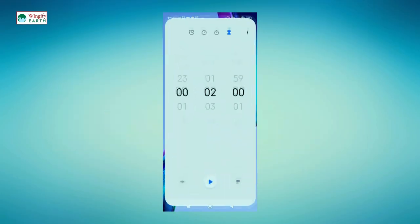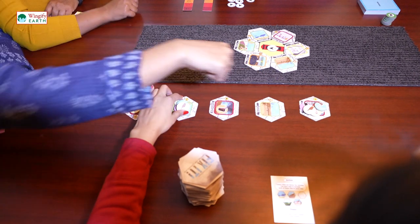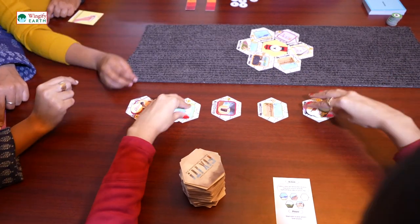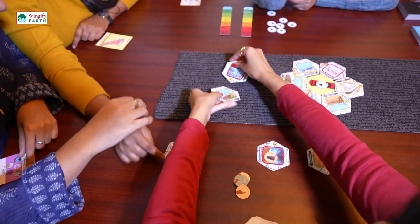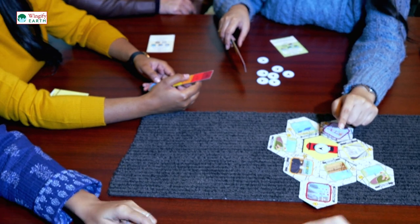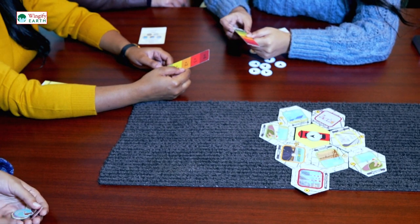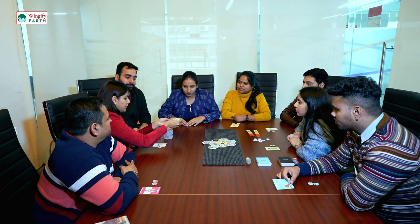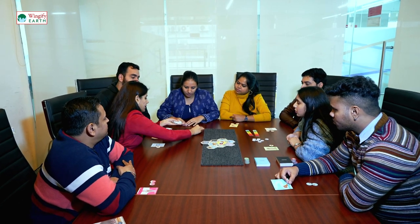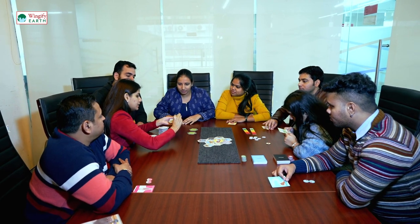In each round, open the timer on your phone and be mindful that discussion cannot exceed two minutes. The players who voted the most for the two city tiles will decide where those tiles will be placed in building the city. Set the AQI meter according to the colors of the city tiles. Over the first three rounds, players must build the city in the same way — a fresh set of five city tiles from the deck are opened face up in each round.